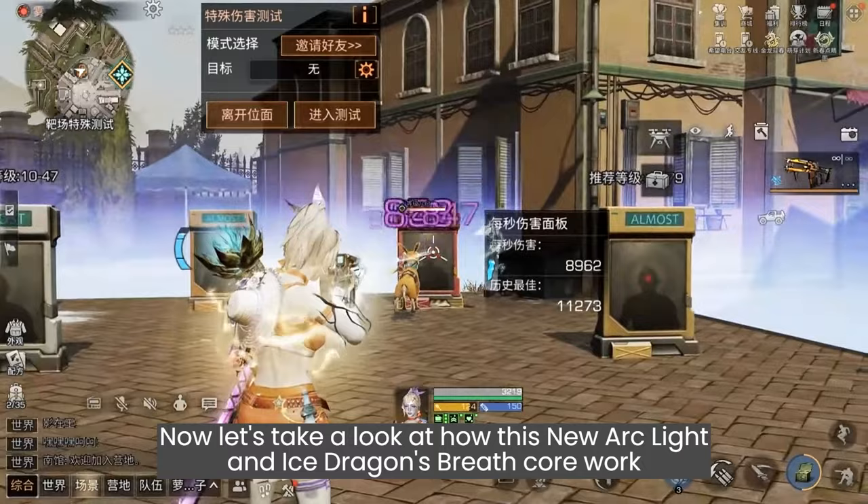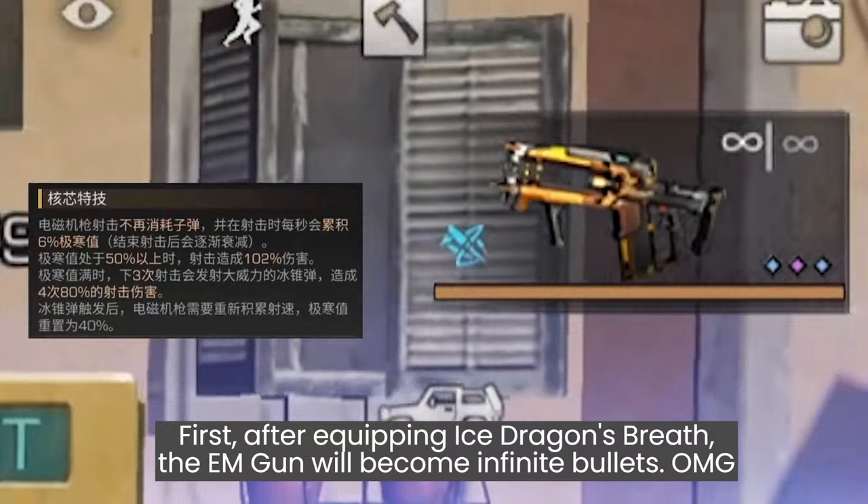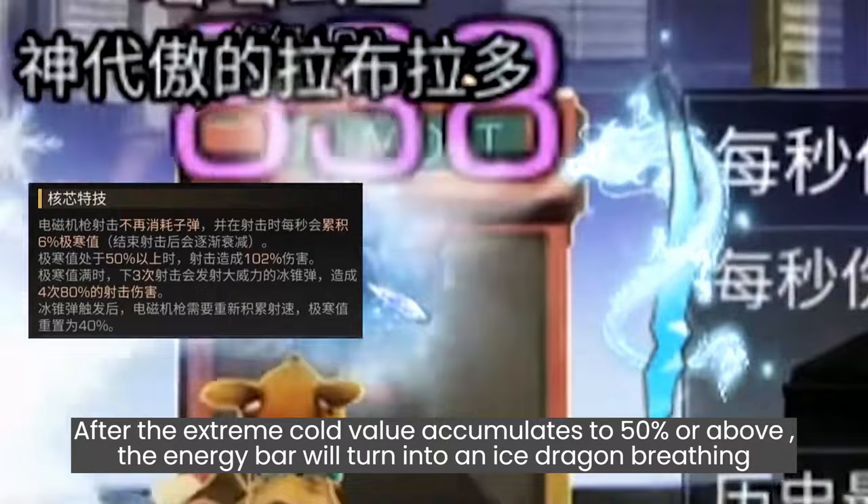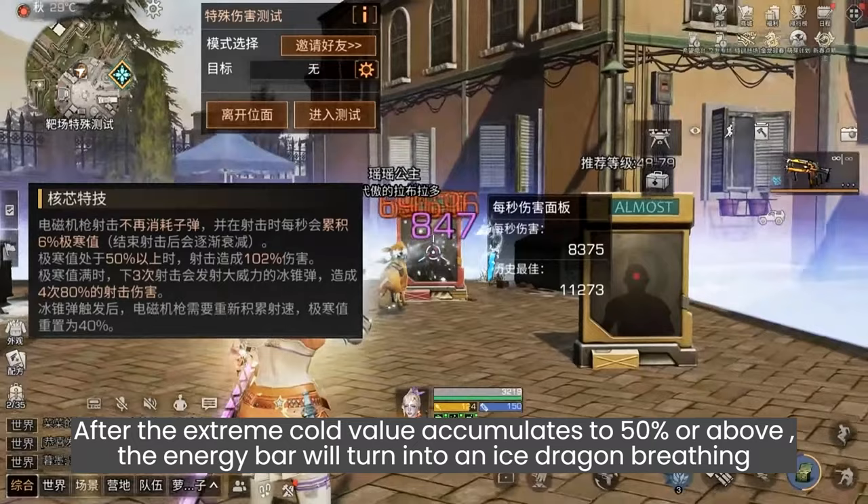First, after equipping Ice Dragon Spread, the EM gun will become infinite bullets — oh my god — gaining 6% energy per second while maintaining shooting. After the Extreme Cold level reaches 50% or above, the energy bar will turn into an Ice Dragon Breathing mode. When fully charged, three icicle bursts will be fired.